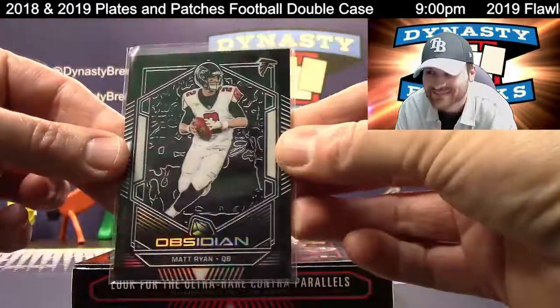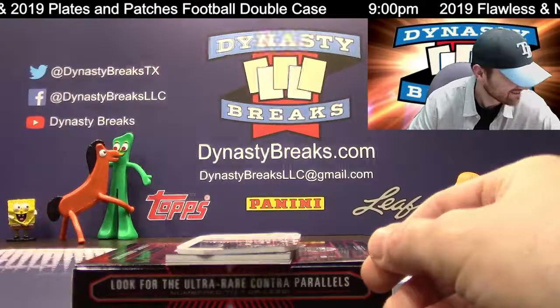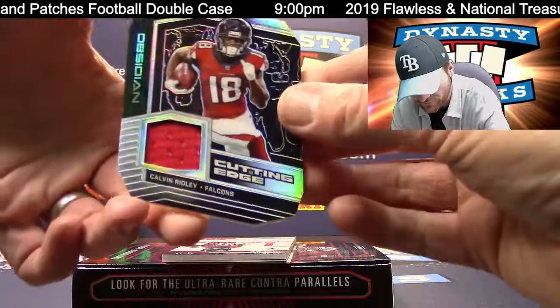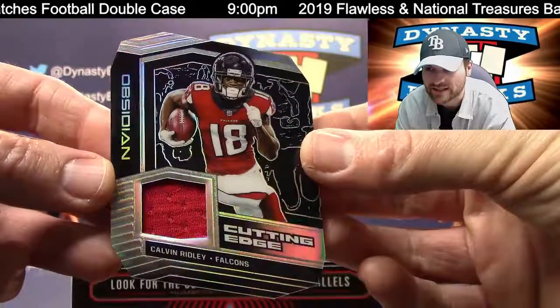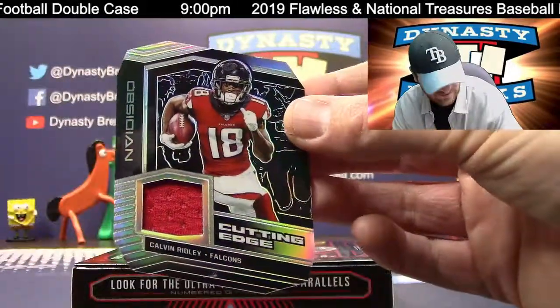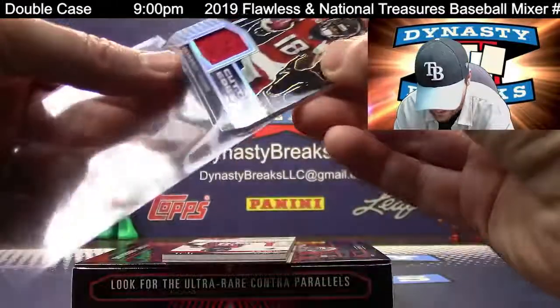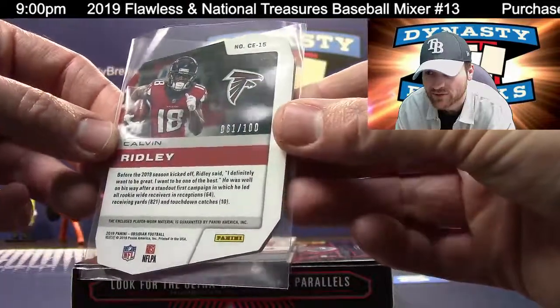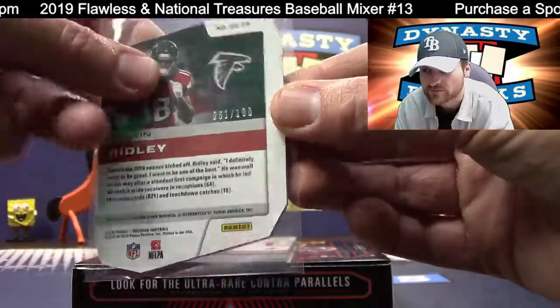Matt Ryan base — Matty Ice. And we have a die cut, also for the Falcons — Calvin Ridley, Cutting Edge. Love the look of that card. That goes to Matthew J. Must have the Falcons because we're going to have our third Falcon in a row coming up.